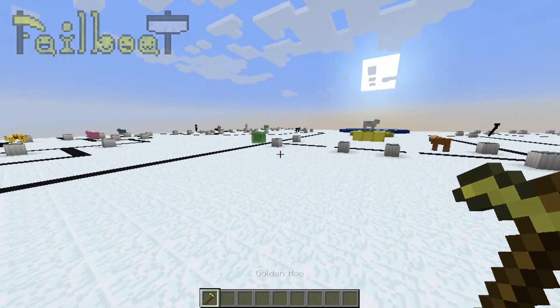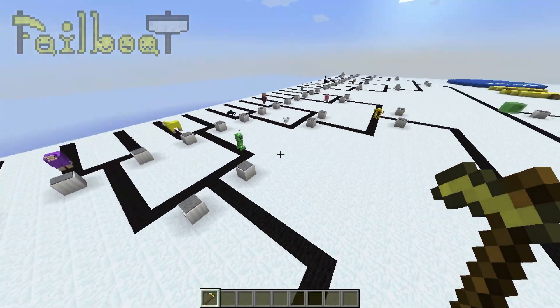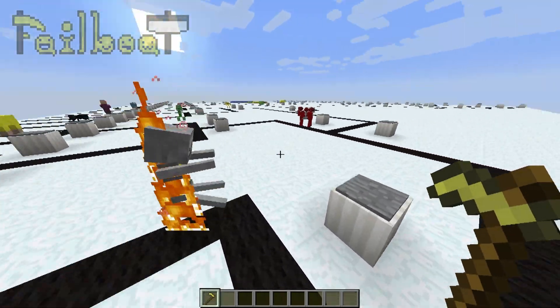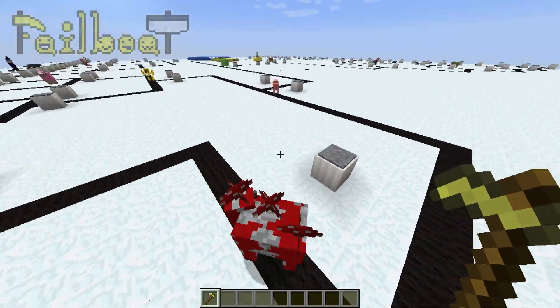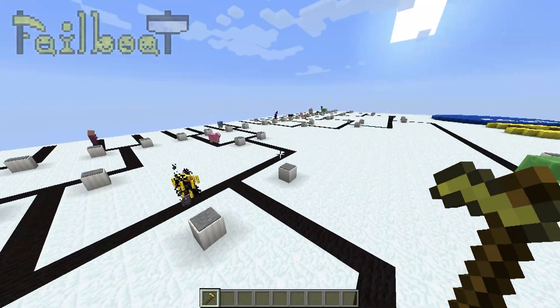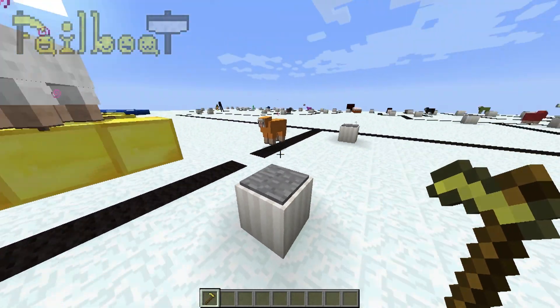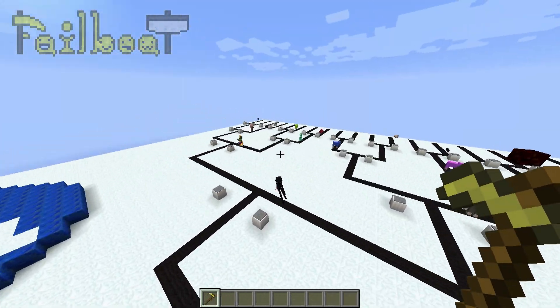And here we are on the version that has been filled out. This has been filled out according to what my bracket was that I actually made. So I had this guy winning up to this far, and then I had this guy beating him. This is just what it looks like all filled out. And yes, there is a sheep winner — oh gosh, too many sheep. This guy is infested by sheep, it's a herd of sheep over here.